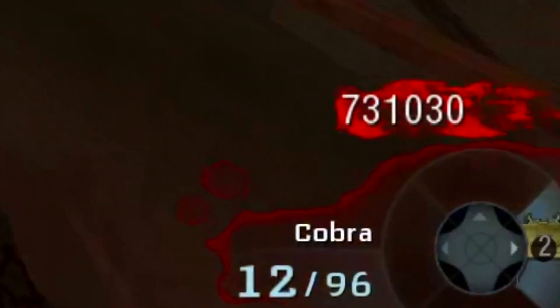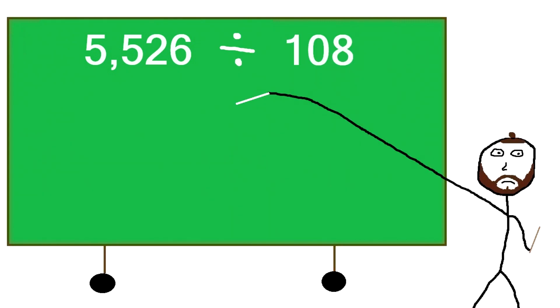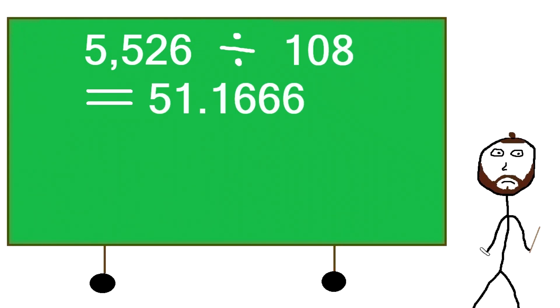Once upgraded you receive the Cobra, which contains a maximum of 108 bullets, so dividing 5,526 by 108 gives us the answer of 51.1666, which we will round up to 52.